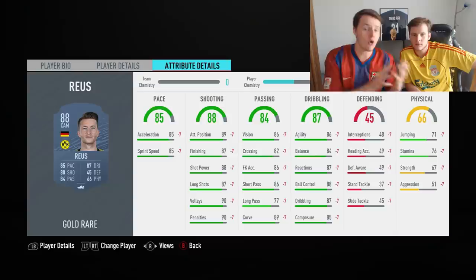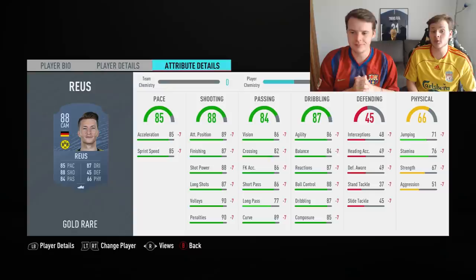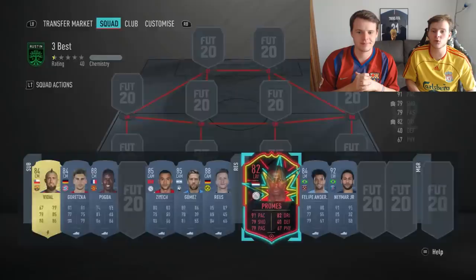For the most expensive CAM, we debated between Eriksen, KDB, and Marco Reus. Marco Reus is such a good midfielder — he can even play as a striker. We decided to go with Marco Reus as our CAM because he's really something else. Kevin De Bruyne is also a great option for the CAM position, but we really went with Marco Reus.